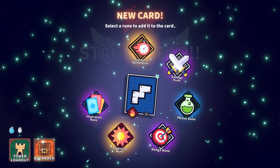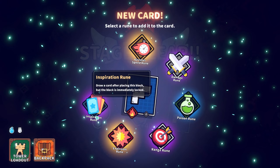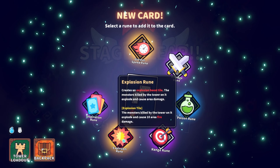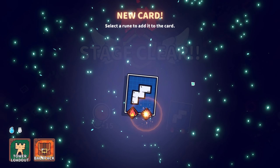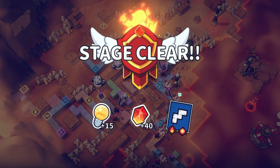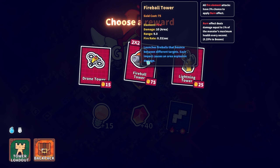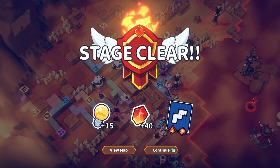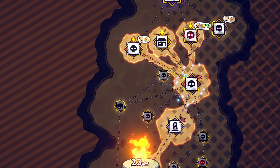We have flame runes and flame towers now, so we're gonna add flame and explosion boost. Fireball tower — launches fireballs that bounce between different targets, each impact causes an area explosion damage. Let's add it, we can just try it out.